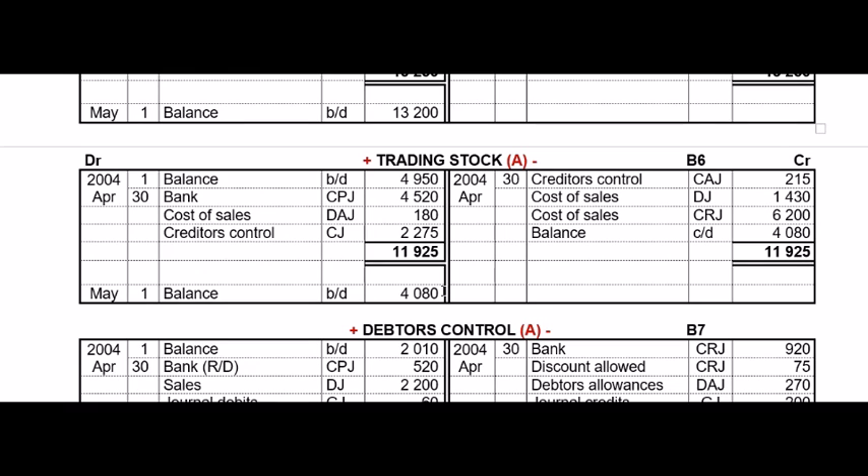Trading stock is probably the most important ledger account at Form 3 level because it contains all of the journals we've done so far. The opening balance goes to the debit side because trading inventory increases on the debit side. Things that increase trading inventory: we can buy inventory and pay for it now — that comes from the CPJ; we can buy inventory on account — that comes from the CJ; and if debtors return stock to us, it also increases stock in our store. That's why these three journals appear on the debit side of trading stock.